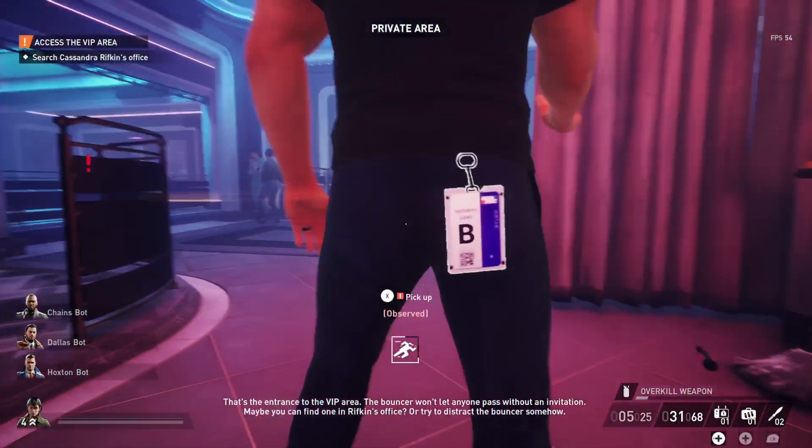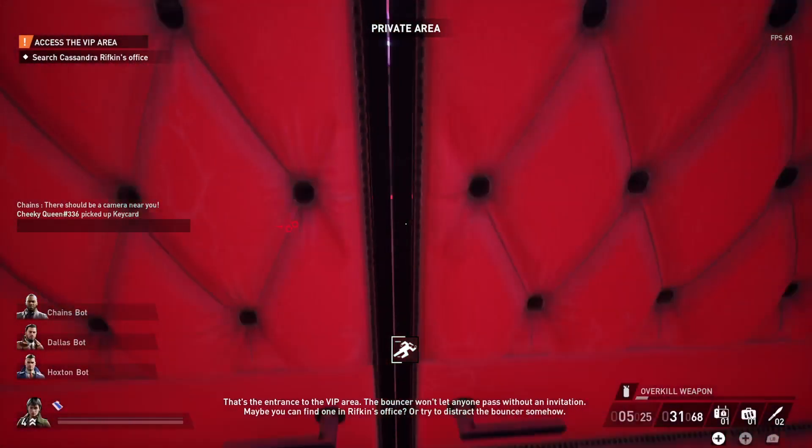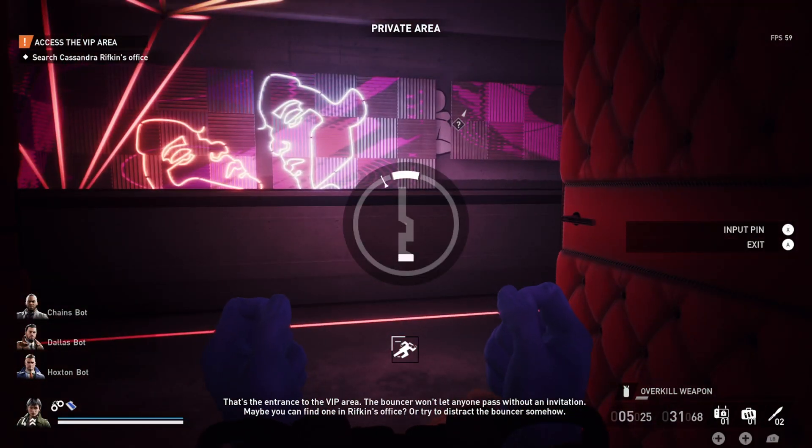That's the entrance to the VIP area. The bouncer won't let anyone pass without an invitation. Maybe you could find one in Rifkin's office, or try to distract the bouncer somehow.